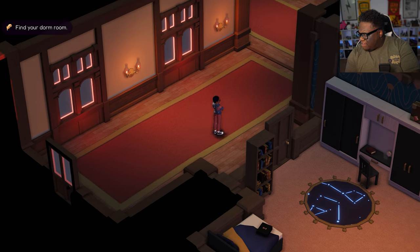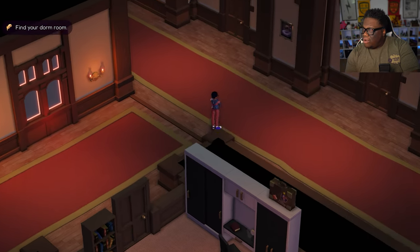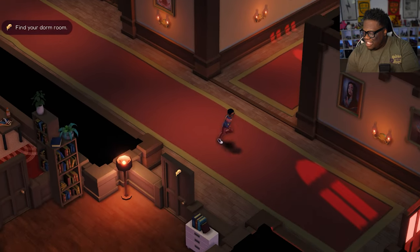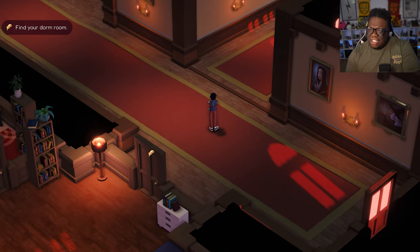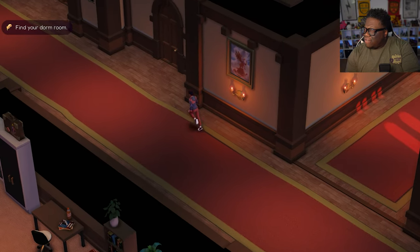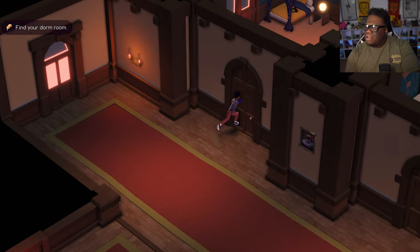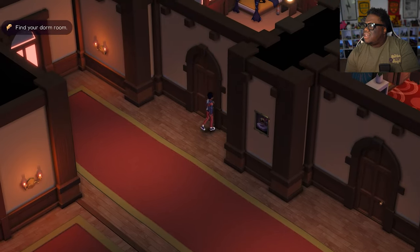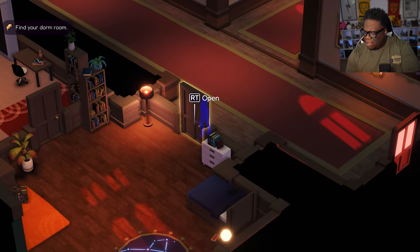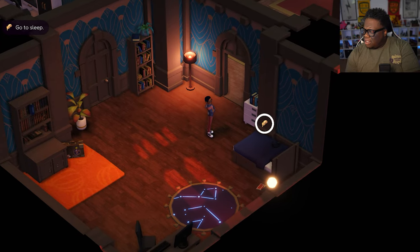Whoa — it looks like we got constellations over here. Can I go in here? Oh, it opens up! This is cool — so that's mine. Was the feather a key? We got pictures of different — I'm assuming former students or teachers. This is the extent of the hallway. Let's see what's in our room. He used his wand to open it.